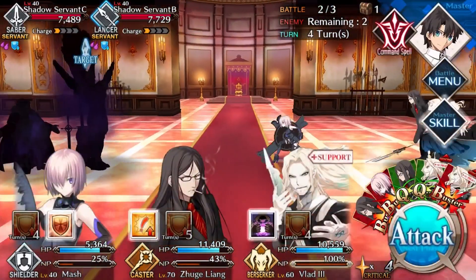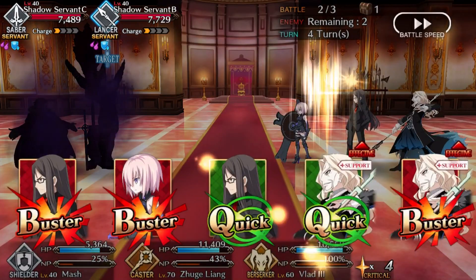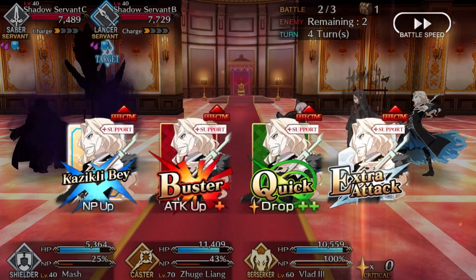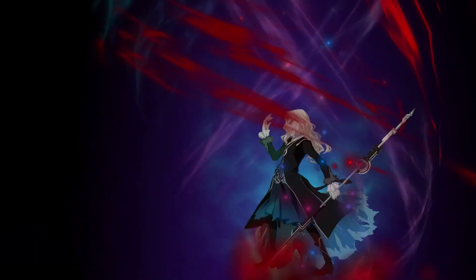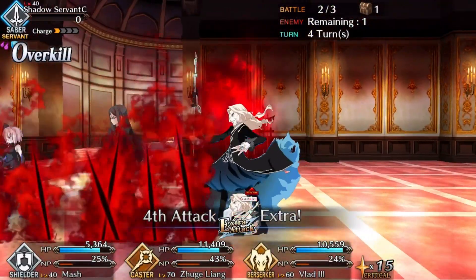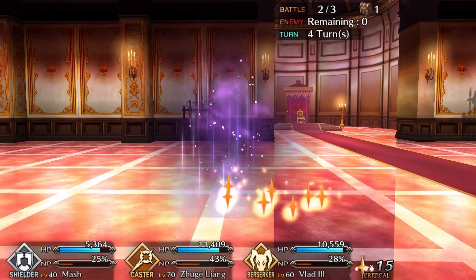The reason she shows as a four-star when she's a three-star is pretty simple: Mash doesn't level up like any other servant. She levels up through story progression, so as you progress through the story you gain stats for her and she ascends that way — you don't have to use evolution materials. Eventually, after enough story missions, she will become a four-star character.